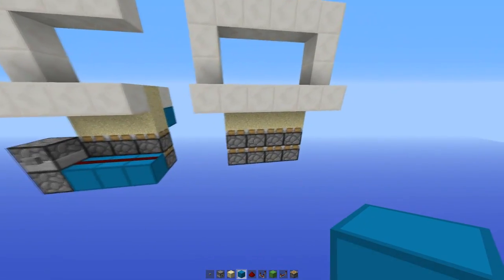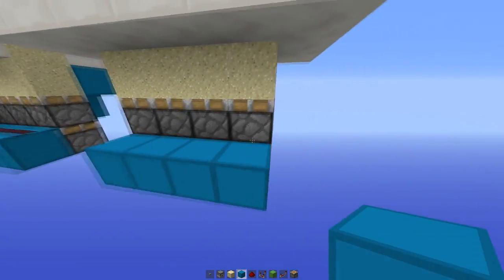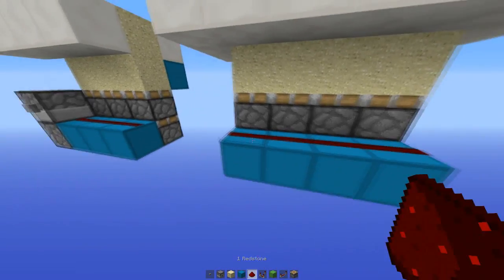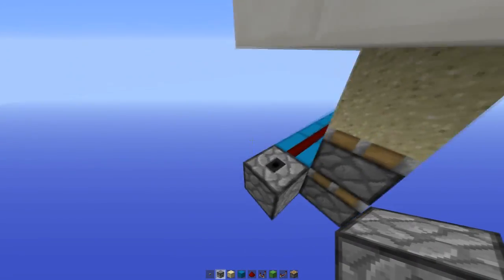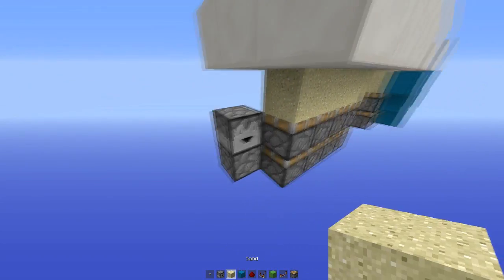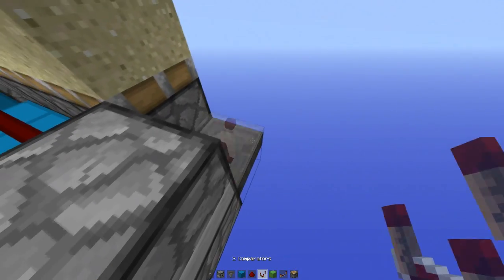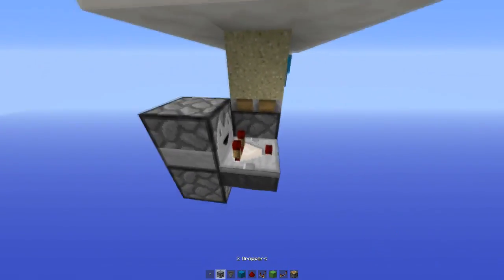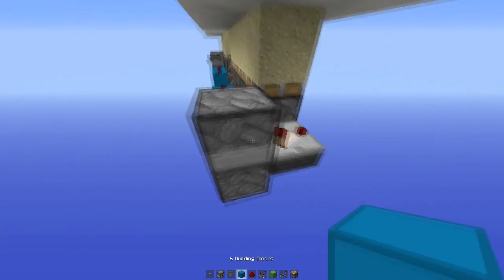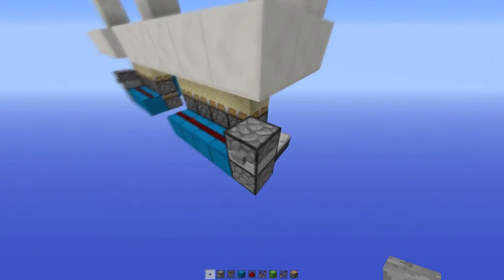For the second design, which we can expand as far as we want, we do the same thing. Place a line across along the bottom pistons, going into a dropper facing up, a dropper facing across, then a hopper going there which feeds into a comparator. When this spits out an item it will go over here and be sucked up by the dropper. Add a button there — that's how it works.